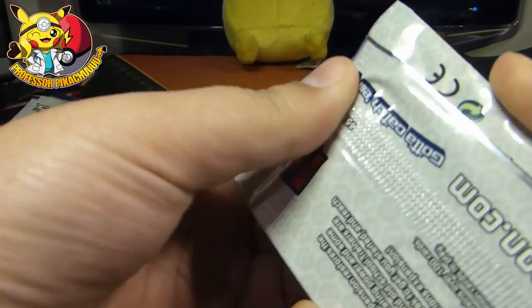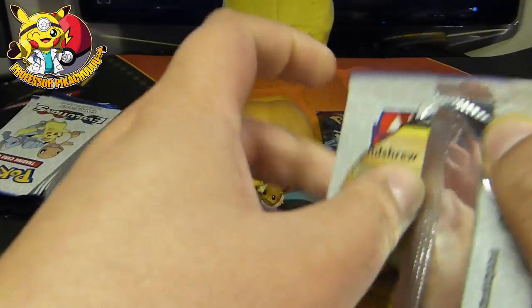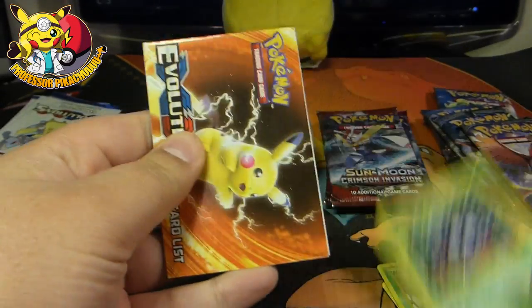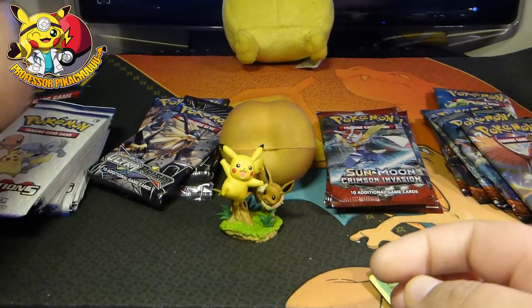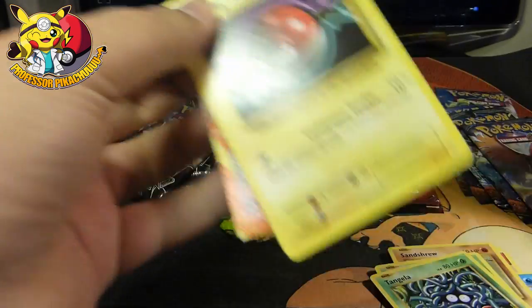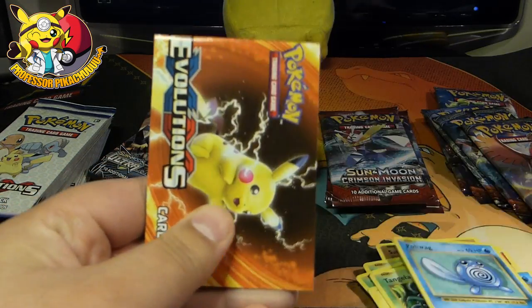I wonder if I cut these it might be slightly better, because they're all ripping and it's taking me a while. Sandshrew, Weedle, Tangela. I can't even be bothered rearranging them, let's just crack in. They're all tearing at the top which is making it harder. We've got a Voltorb, a Tangela, a Poliwag.